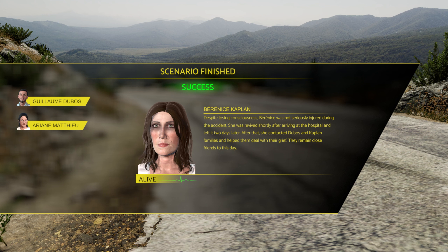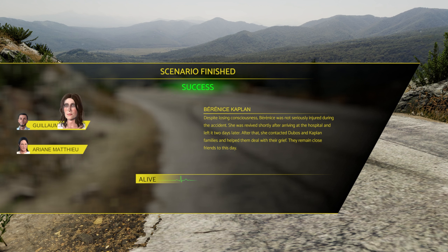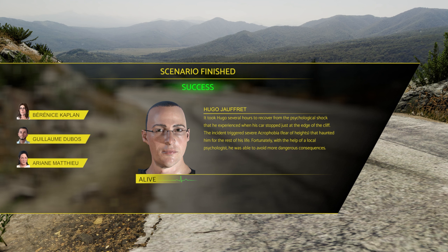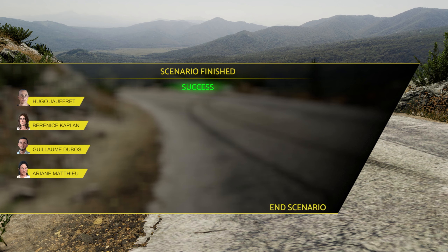Well, that's good at least. Hugo took several hours to recover from the psychological shock of his car stopping just at the edge of the cliff. The incident triggered severe acrophobia — fear of heights — that haunted him for the rest of his life, but with the help of a local psychologist he was able to avoid more dangerous consequences. All right, we got this one — let's end the scenario.